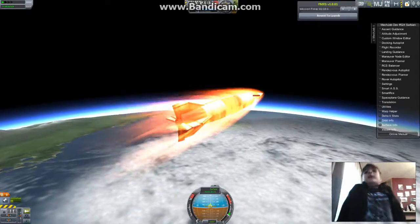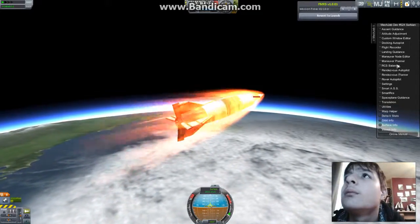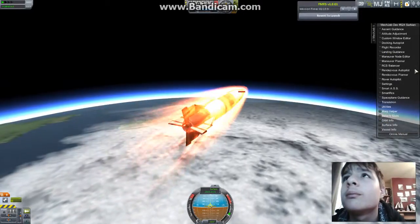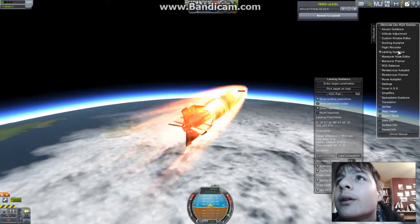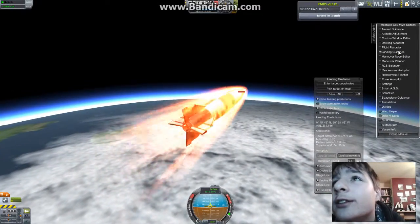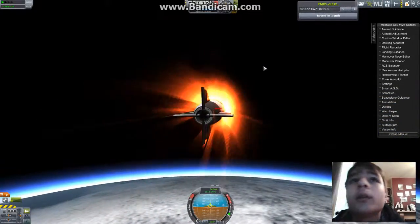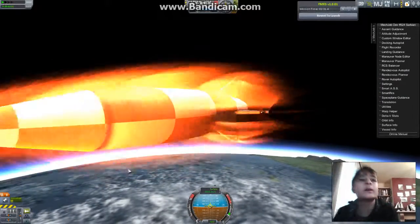Now we're going to cruise to that city. Maneuver planner and landing guidance — delta-V needed: zero. You can see we're not slowing down because of how thin the atmosphere is.